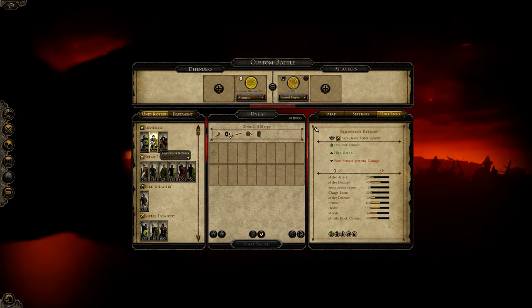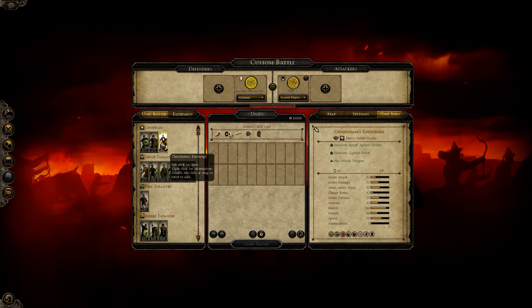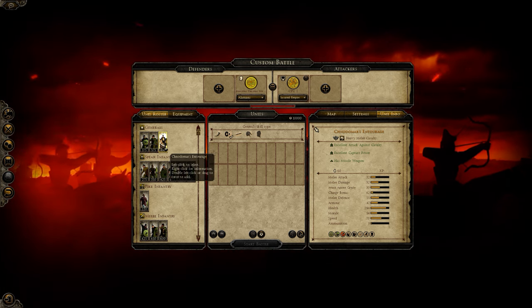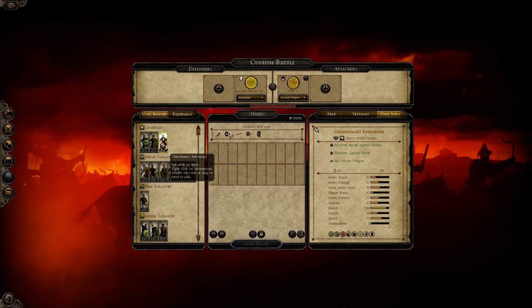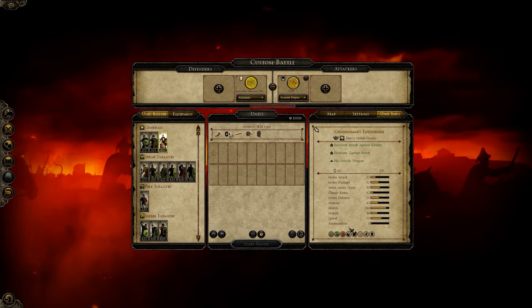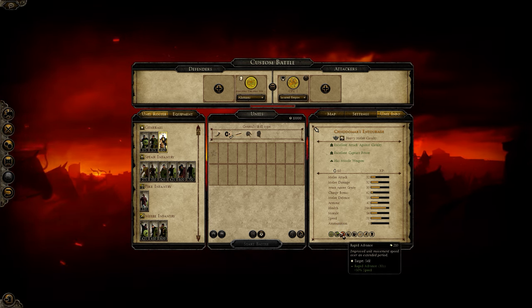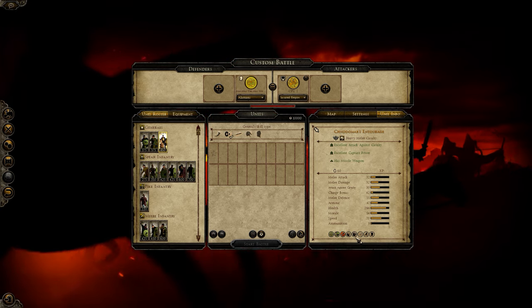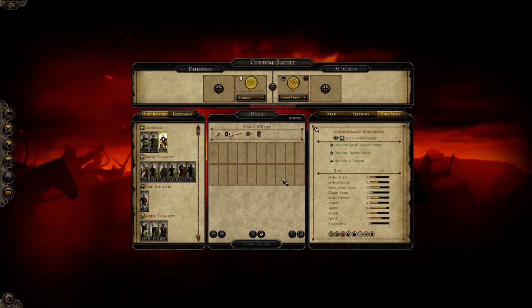So they have the Bejeweled Retinue as a unique general's option now, and Gnodomar's Entourage as another unique general's option. 30 bonus against Cavalry, good armor, great health, and also missiles with the 30 bonus against Cavalry — so this Entourage is one of the best anti-cavalry units in the game at the moment in extended melee.